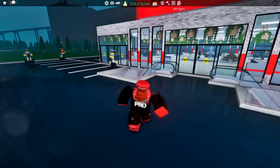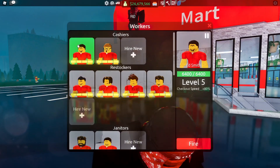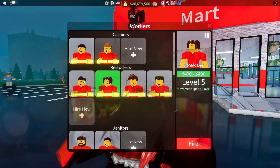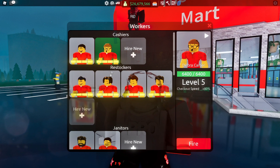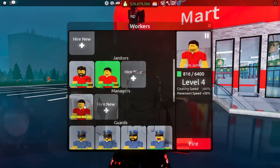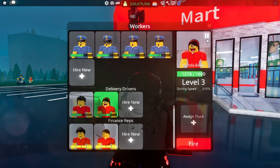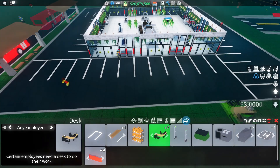This is what the store should look like inside — it's looking exceptional. Let me go over my employees: zero cashiers since we use self checkouts, four restockers, two janitors, one manager, four guards, two delivery drivers, and two finance reps which I actually haven't placed yet.